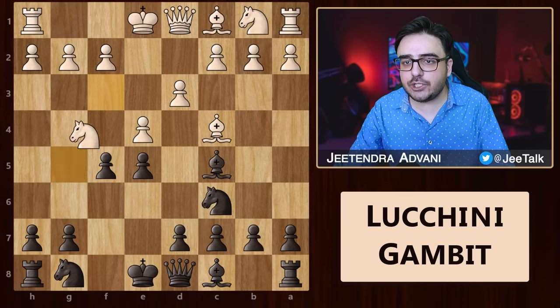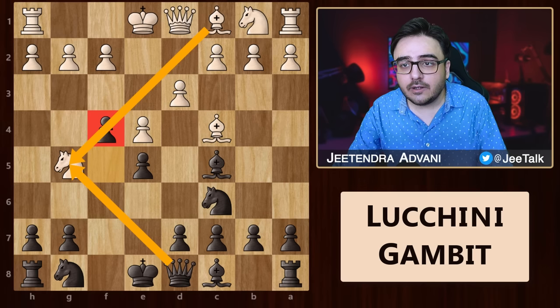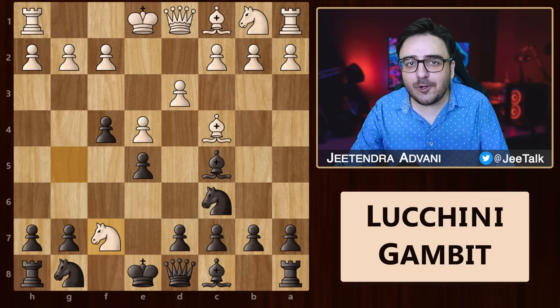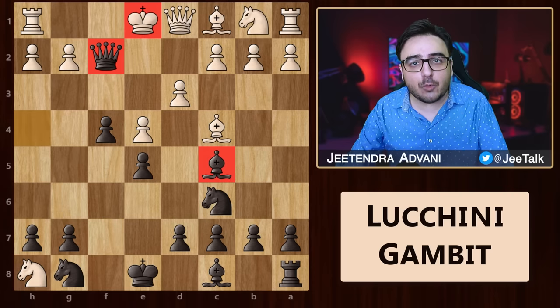From here, white plays knight g5, preparing a fried liver type of attack. But we just push this pawn, cutting off the bishop and attacking the knight. He plays knight f7 as expected and starts celebrating because he is forking the queen and the rook. But hold on — we have this sneaky little queen h4. Now if he is not careful and takes the rook, he can pack his bags and go home because queen f2 is simply game over.